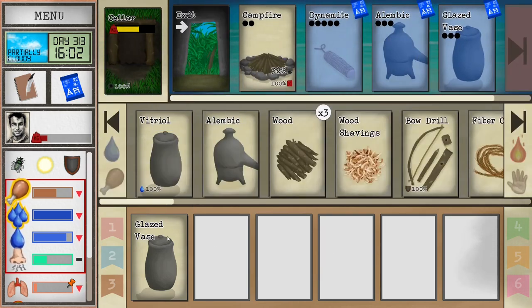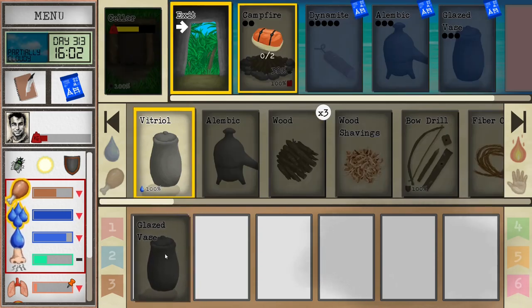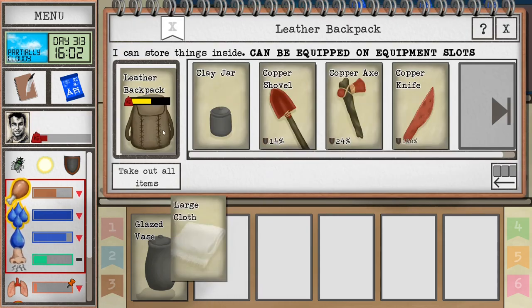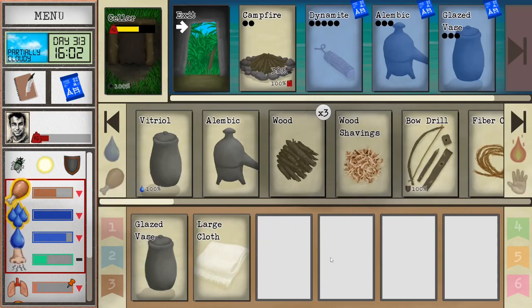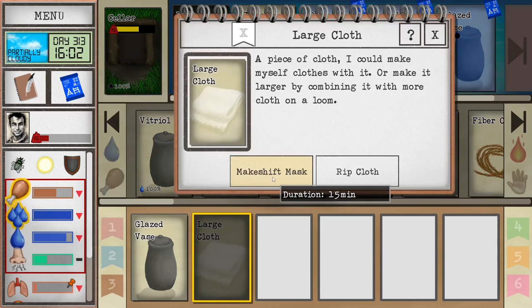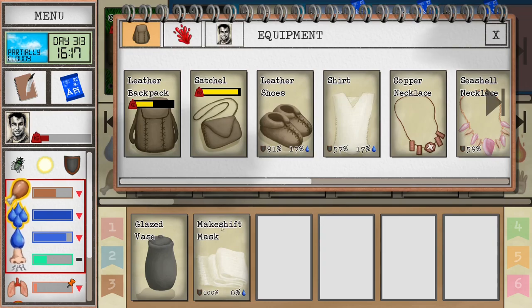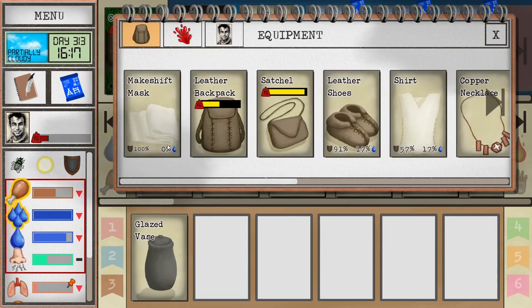Other than that, you will need to go and grab some vitriol from the Acid Lake. I already have some vitriol here, but I will go and grab some more for you. Vitriol is located in the Volcano region, and it's optional but highly recommended that you protect yourself from the gas fumes. You do that by creating a piece of large cloth and then making a makeshift mask. You can also make a proper gas mask, but that's a little bit outside the boundaries of this tutorial. This will do for now.